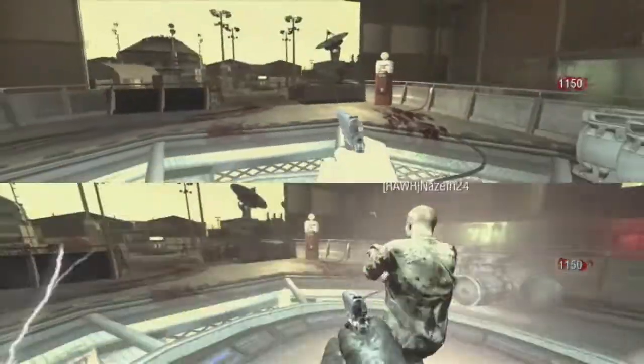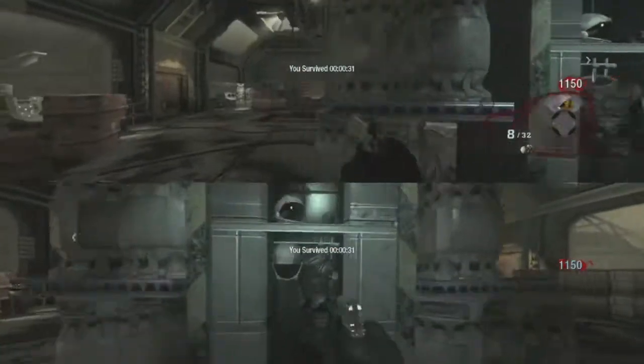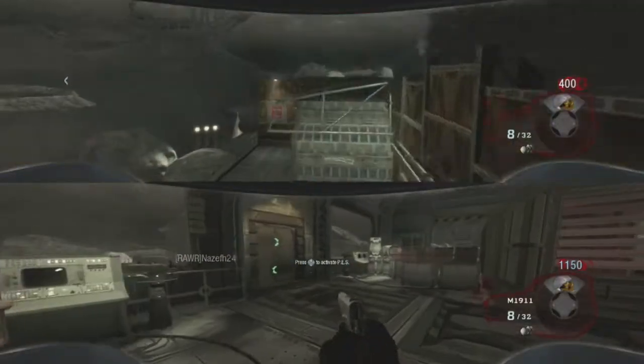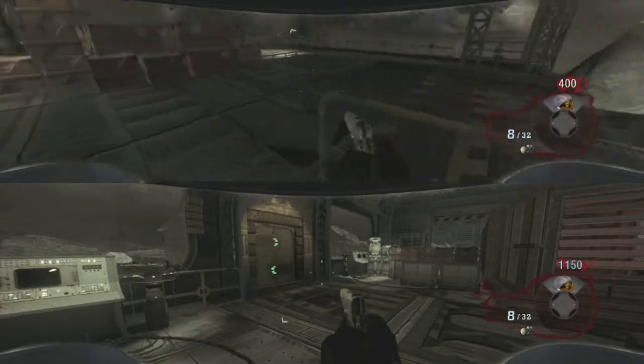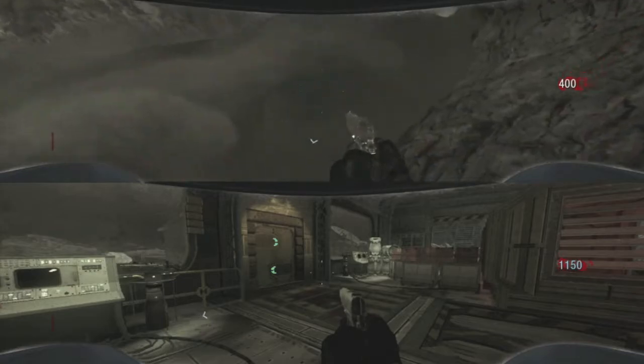The top player is going to be the one who does the glitch. Look at the top player — he's going to take a PES, put it on, open the door, and just kill himself. As you can see, he's going to do that right now, and yeah, he just did it.